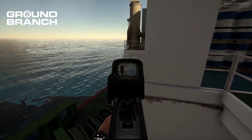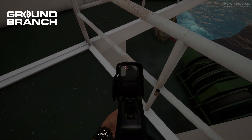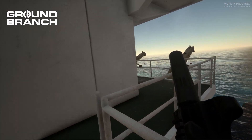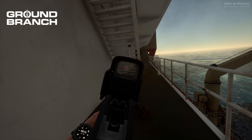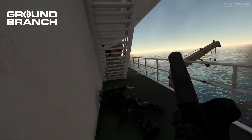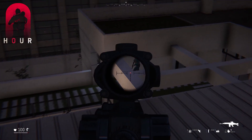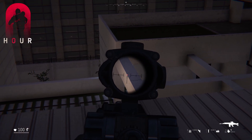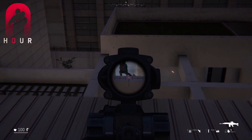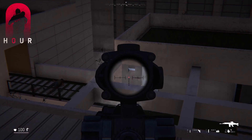Ground Branch's attention to detail when it comes to gunplay is top notch. Weapon positioning matters — you've got high ready, high carry, low ready, point shooting — and a stamina system that affects aiming momentum. All these systems translate into a unique shooting experience that strives for realism. Ground Branch also has a better sound system compared to Zero Hour, which is pretty meh, especially in PvP. Both games could use more punchy weapon sounds with better environmental echoes, but that could be personal preference.